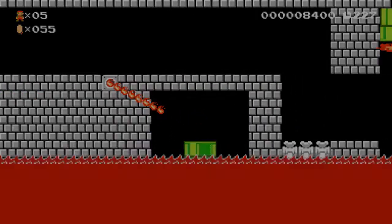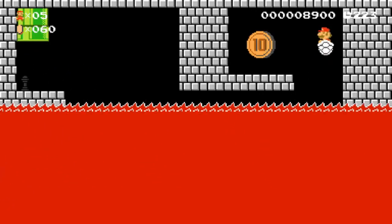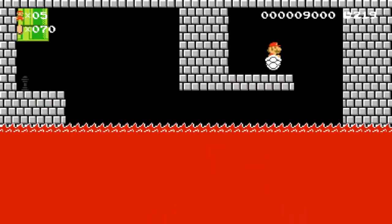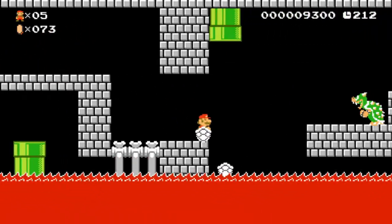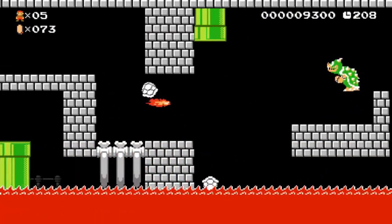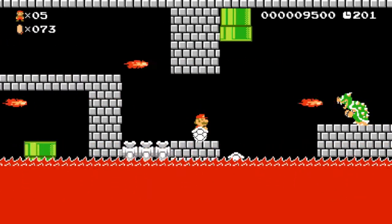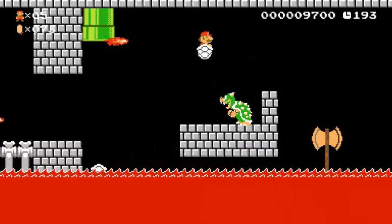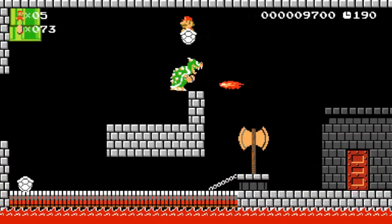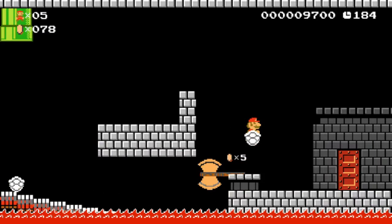Let's keep going. Build the pipe. Oh no! Did not mean to do that — that was a close one. We almost died by the lava. But we're going to have to fight Bowser. The lava took Bowser away, so we're going to end this level.